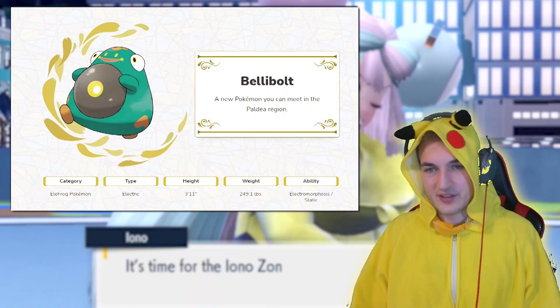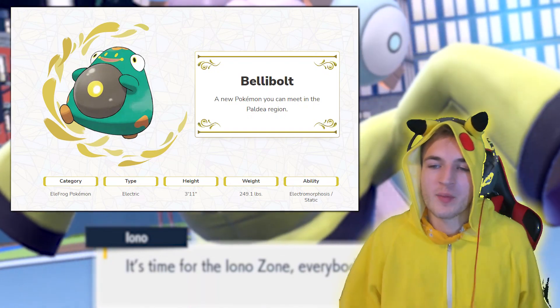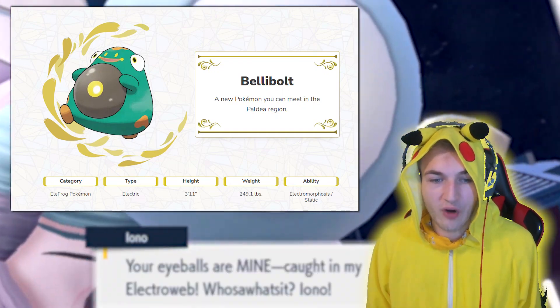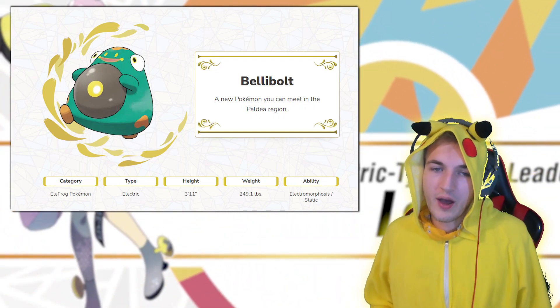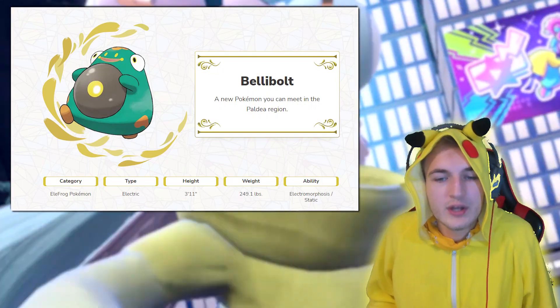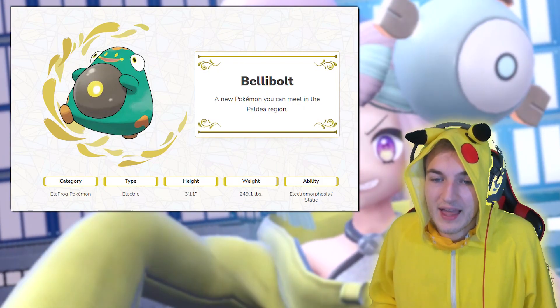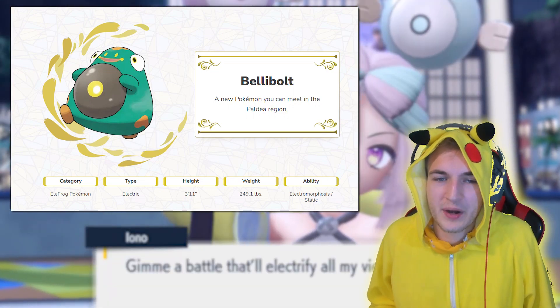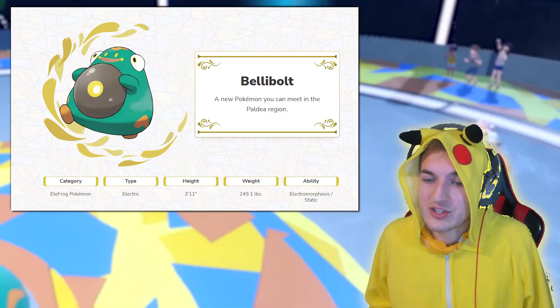Let's go look at the Pokémon website where we're going to find way more details. Belly Bolt is a new Pokémon that you can meet in the Paldea region — it's the Ella Frog Pokémon. It's a pure electric type. Its height is three foot eleven inches, not that tall. It weighs 250 pounds.